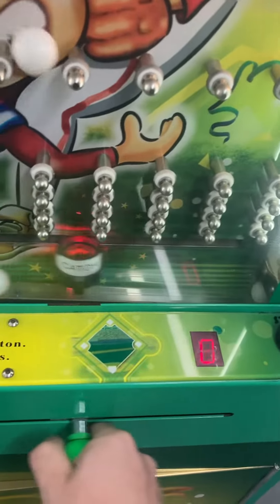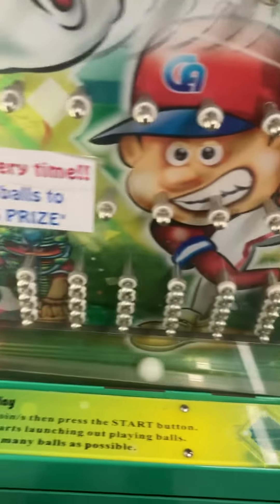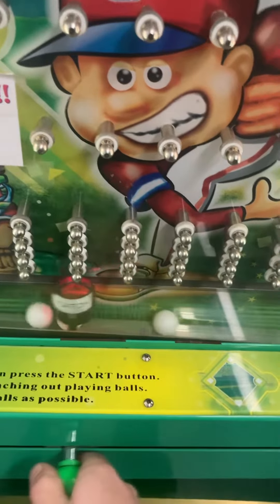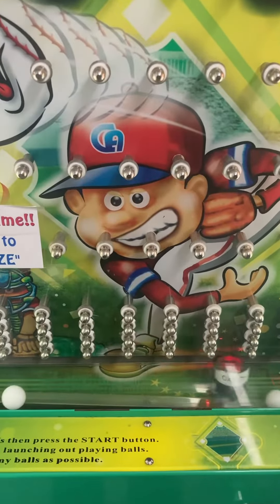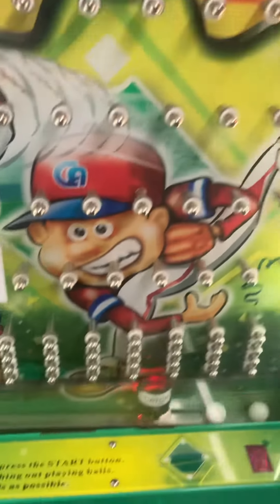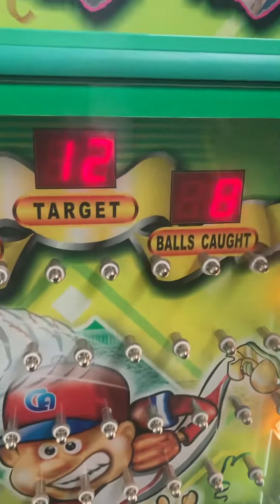You're basically going to want to try to catch them. As you see, we popped one so it scored that. We've got another one — three, four, five. It's a pretty fun game for little kids. Then it tells you how many balls are remaining, so we've got eight of twelve.